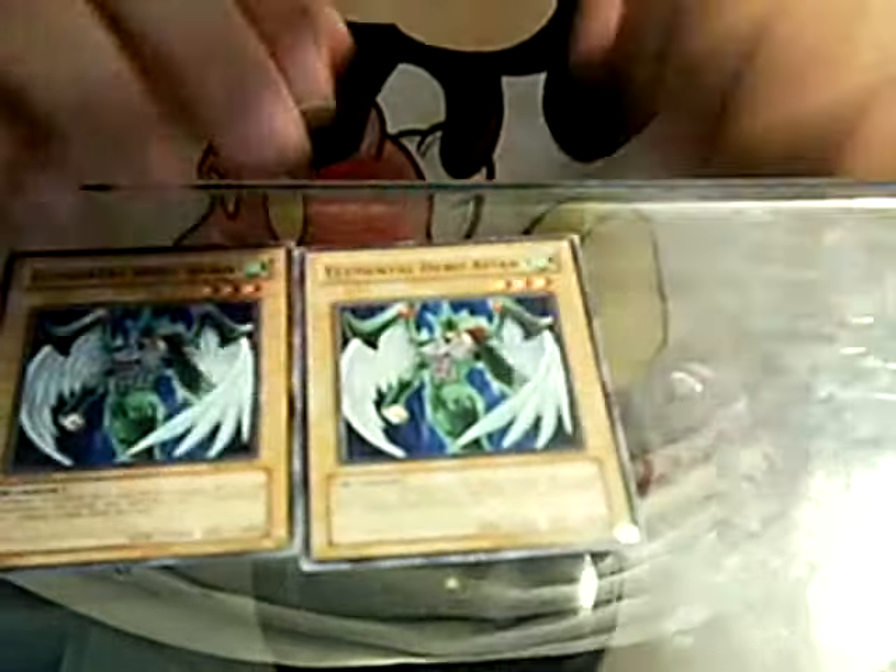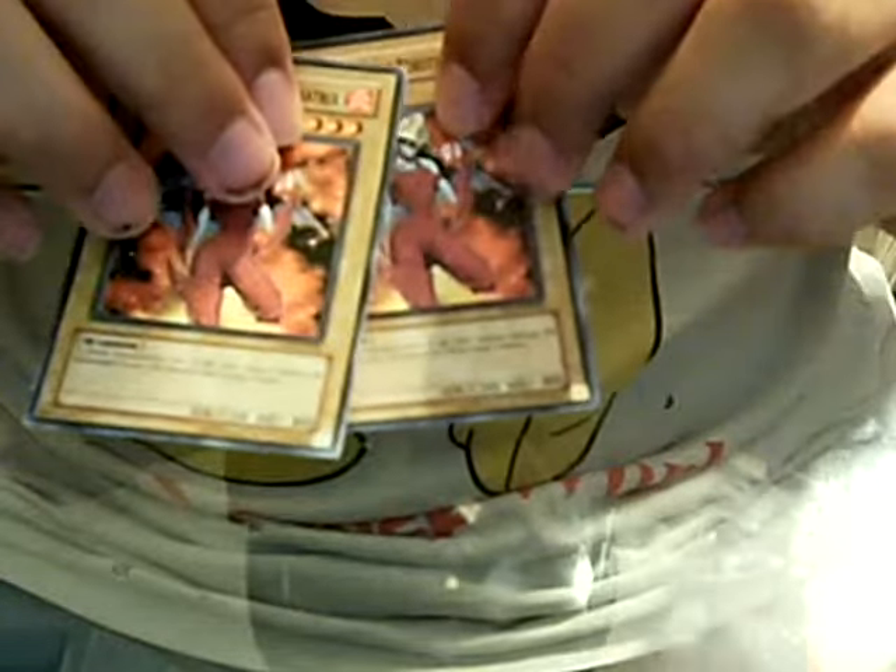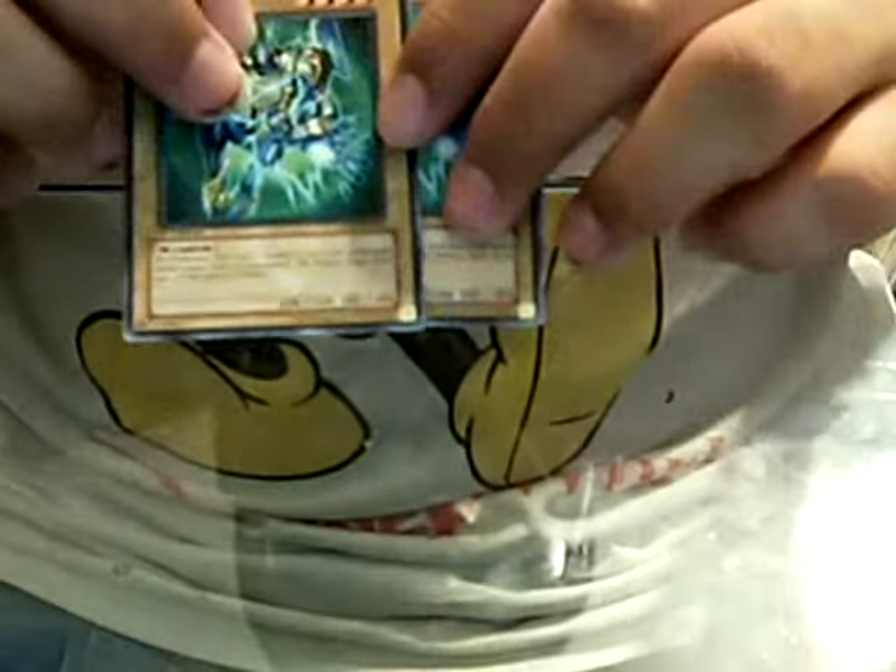I have two Hero Aviants, two Burst Denatrixes, two Claymans, and two Sparkmans.